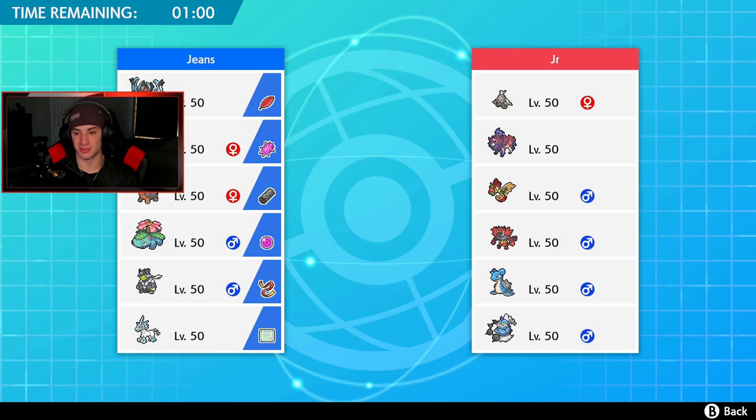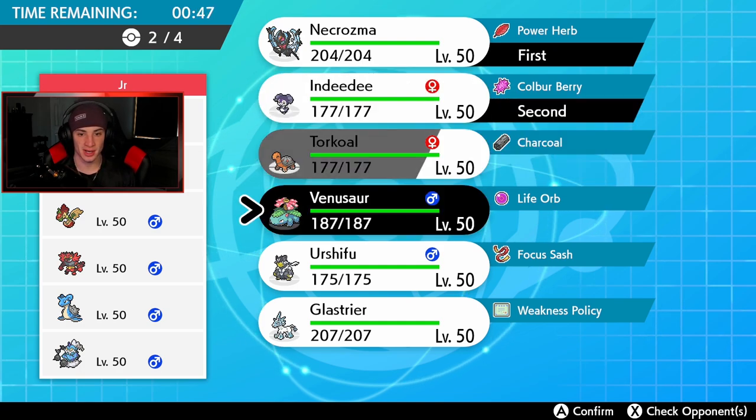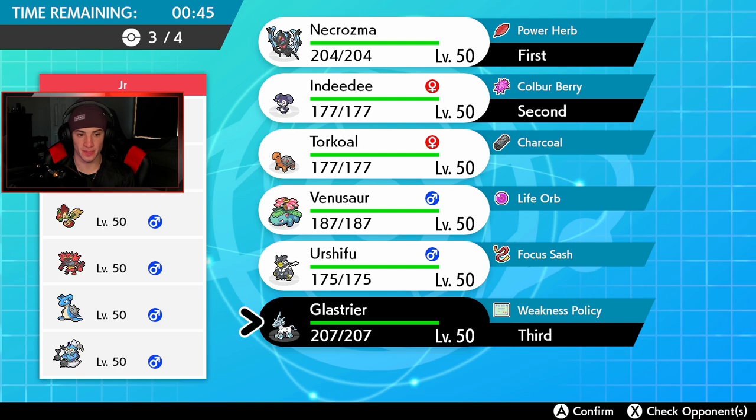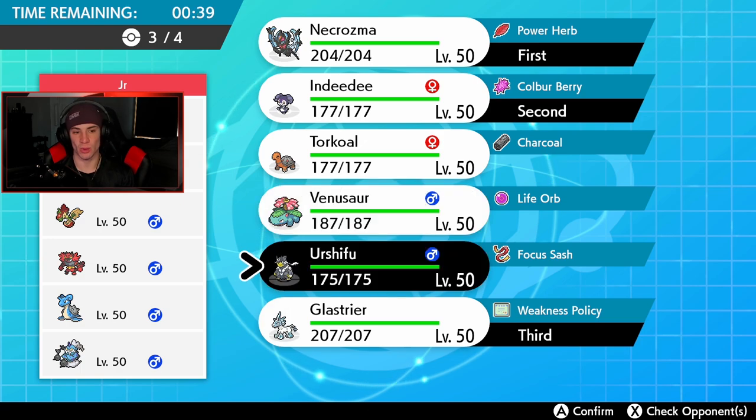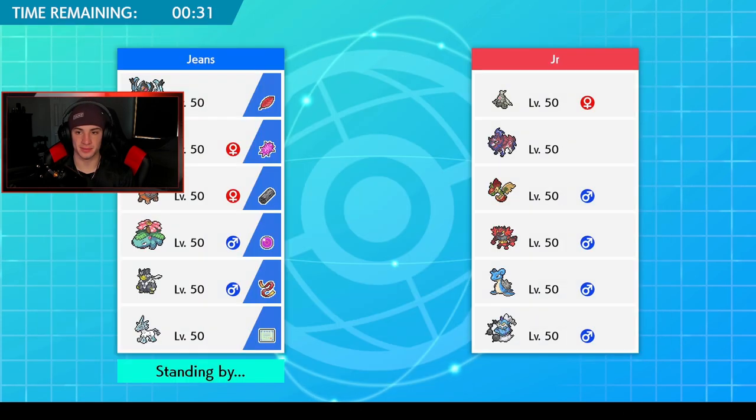He could G-Max that Lapras which is pretty scary, but I gotta keep rolling Trick Room here — this team thrives around it. I'm going to lead with Necrozma and Indeedee again. I think I bring Glastrier for Trick Room support — we can do work against Flapple and Thundurus. We don't really need weather here, so I'll go Urshifu as my final pick. Let's get after it.